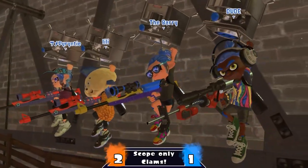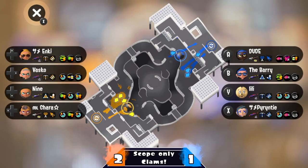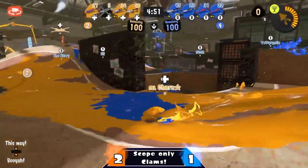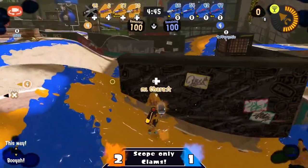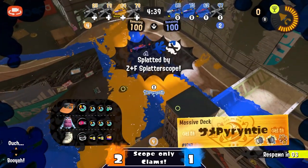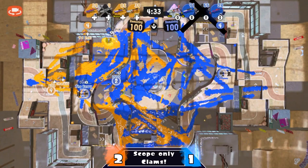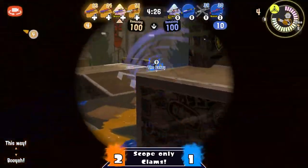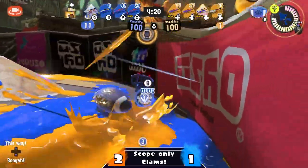We're going to be seeing two Z+F Splatterscopes as well as a Custom E-Liter coming out from both sides here, joined with a Splatterscope — both teams thinking alike. An early pick goes against the Tacticians but gets traded out. It's going to be a 3v2 in favor of the Kingpins as Dude rushes forward trying to grab enough Clams. The juxtaposition they have to worry about is staying back for picks while also roaming for as many Clams as they can, like Dude is doing — getting a Power Clam and breaking that barrier.